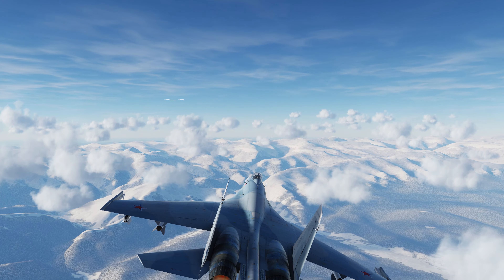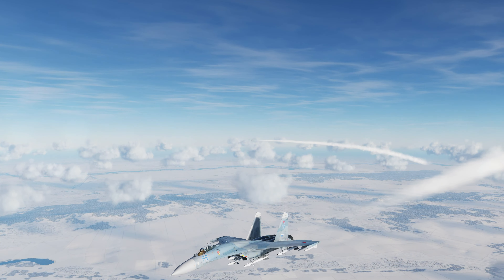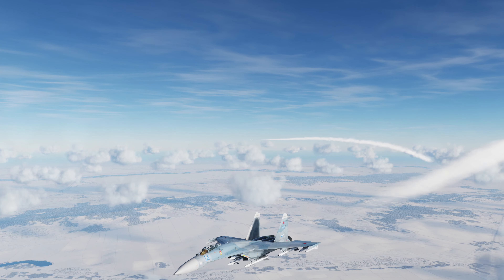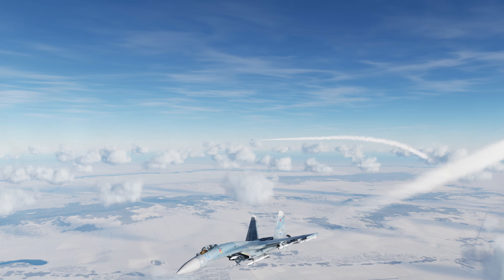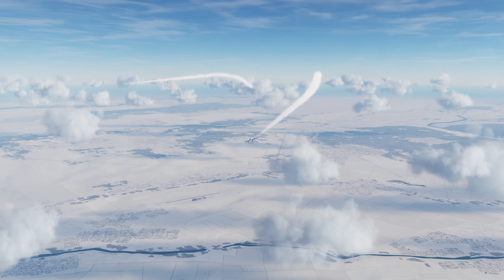You can see to the left we've got two fighters, and we've also got a B-52 bomber slightly further over to the right — that's our wingman. At this moment in time I'm trying to get a decent lock on any of them and deciding what strategy I'm going to take moving forwards.